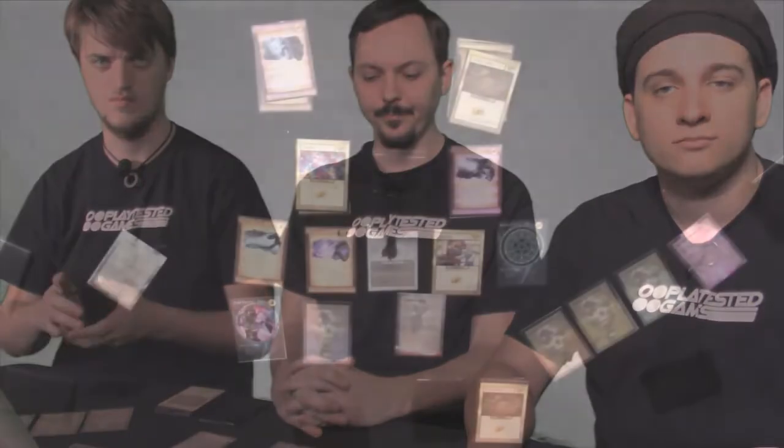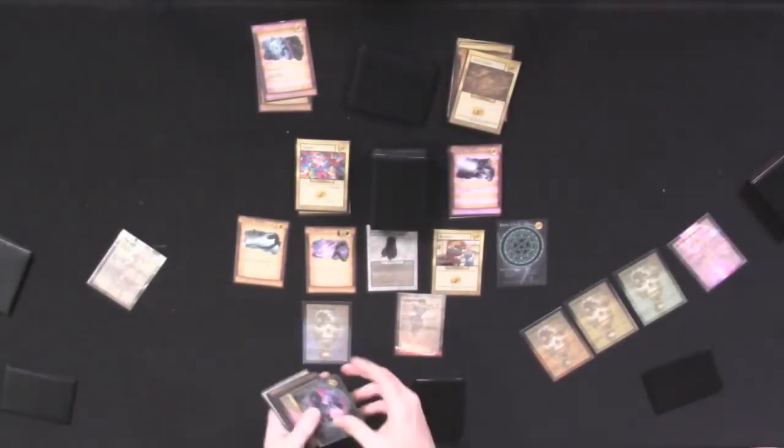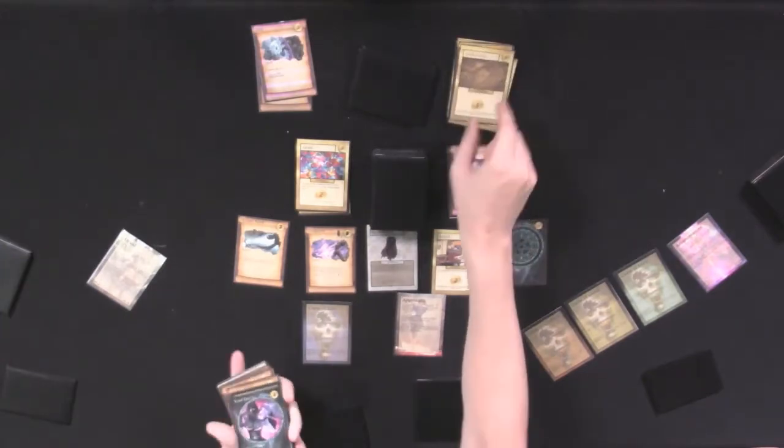Some invocations trigger at the beginning of your turn. When this void energy goes to my discard pile, I can destroy any non-curse card in my discard.